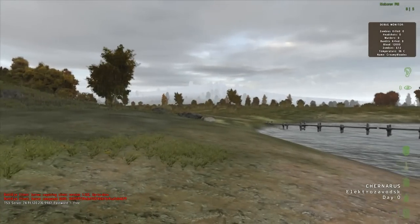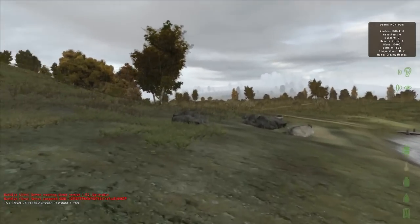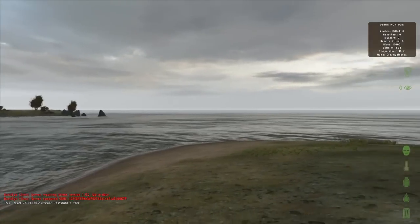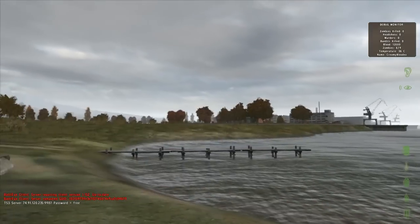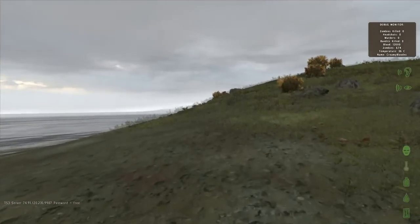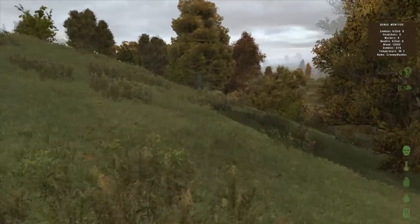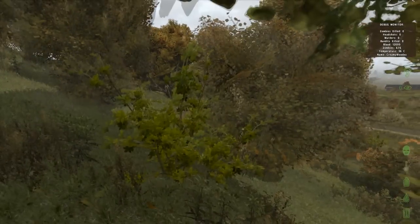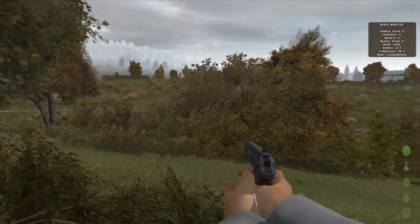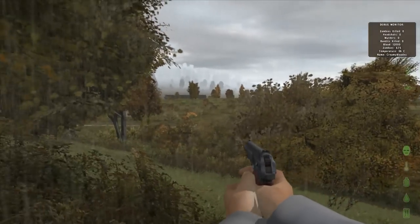Bottom right it says we're in Elektrozavodsk — it just popped up and left, and this is where we don't want to be. Since I know I'm on the south coast, I know that's west and that's east. I'm on the west side of Elektro, and that's good — it'll help this tutorial a lot. The first thing you want to do is get the hell out and get into some cover. Go prone, look around, get the lay of the land, and look at your map.